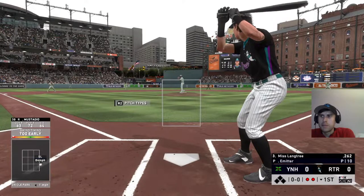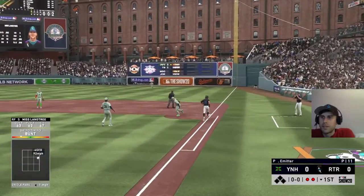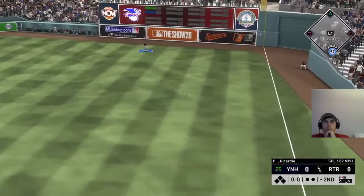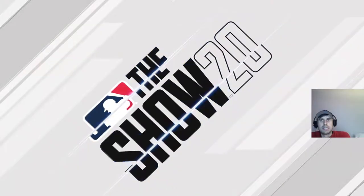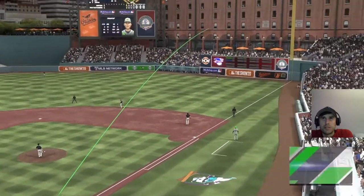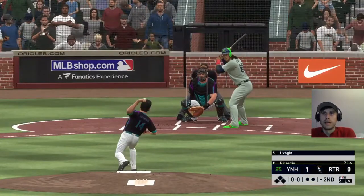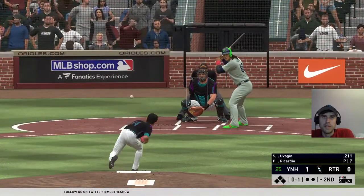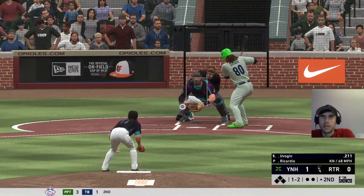A nice, quick first inning — one, two, three for Ricardio. Karapika didn't get up that inning. On offense, our key player is going to be Langtry. She's the one we're hoping can be offensively productive, because that'll keep her safe even if we lose.